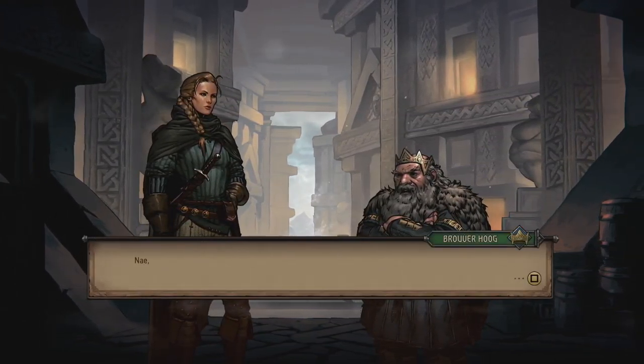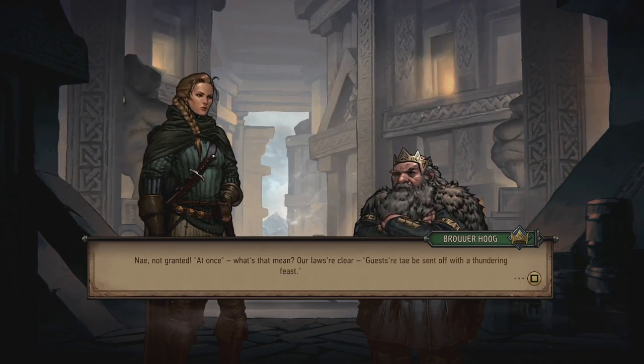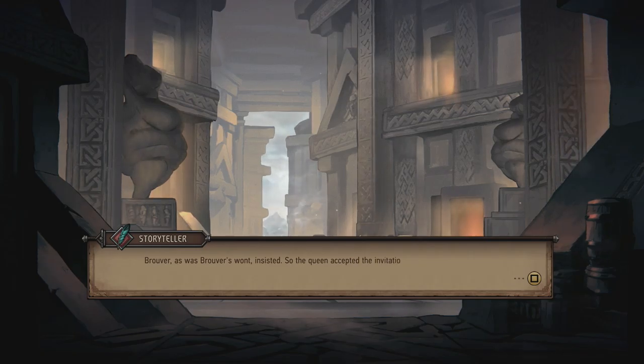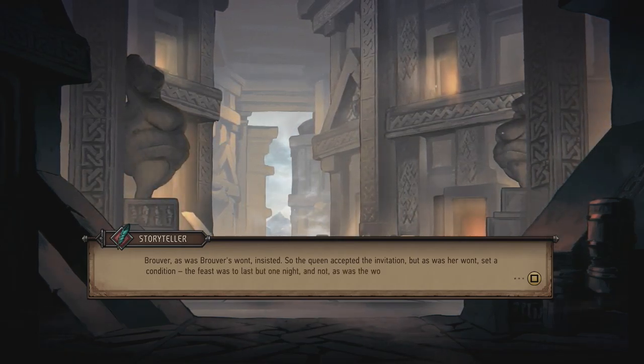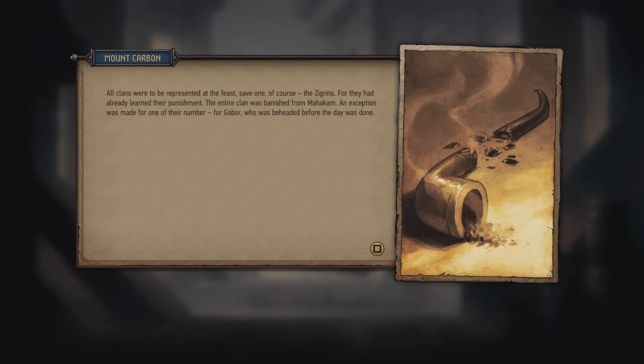Awesome — this guy has been added to your army: Volunteer Corps, Mahakam Mangler, Mahakam Shield. 'By your leave.' 'Not granted — at once. Our laws are clear.' 'To be sent off with a thundering feast!' There we go. As was Bruver's wont, he insisted, so the Queen accepted the invitation — but set a condition: the feast was to last but one night, not as was local custom an entire week. The Zigguran clan was banished from Mahakam. An exception was made for one of their number — for Gabor — who was beheaded before the day was done. Well, that's the price. He had it coming. Of course he was following orders, but — rest in peace, Gabor.